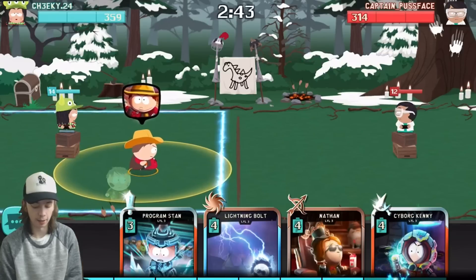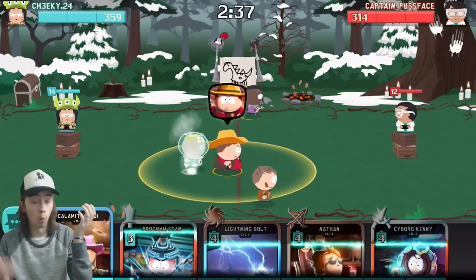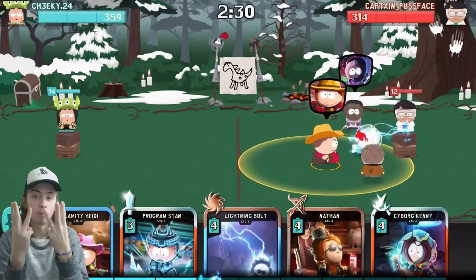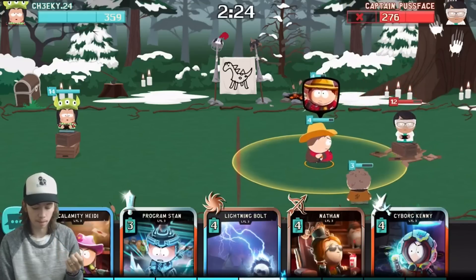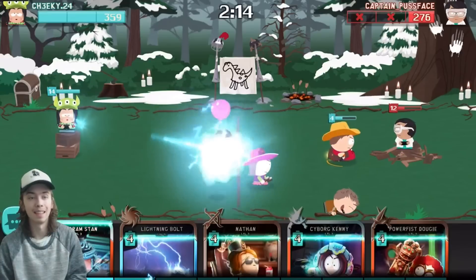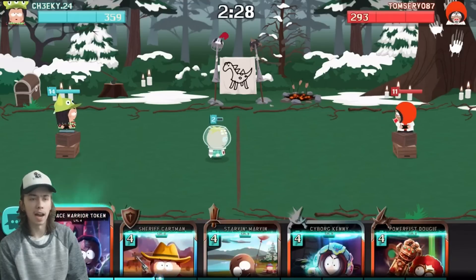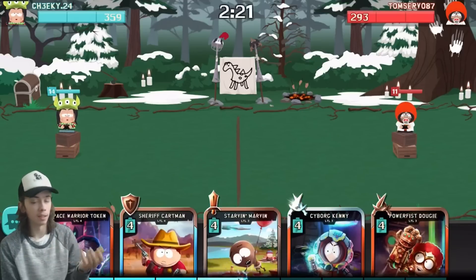Three matches in a row where the person hasn't been playing — that's pretty odd. I'm assuming these people are just trying to drop a bit lower so they can get easier wins and get those lockers a little bit faster. Now someone is actually playing. Our Astronaut Butters just took out the Heidi — we were able to stop his rush. Now we're getting into a real battle.